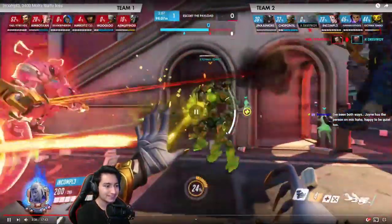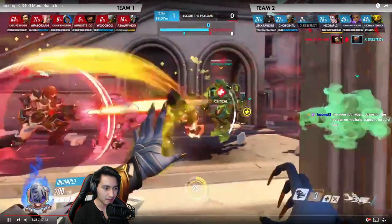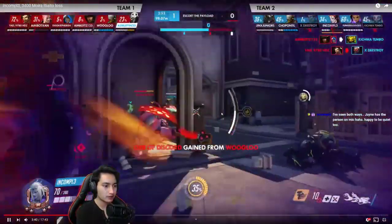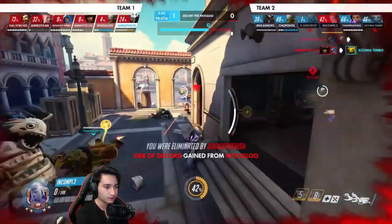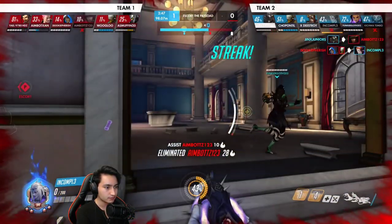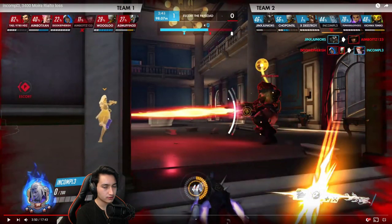What happened there — the Reinhardt got interrupted by the hook, that's kind of funny. Nothing you can do here — nano Reinhardt is one thing you cannot out-heal as Moira. I think only with coalescence and healing orb can you out-heal a nano Reinhardt.